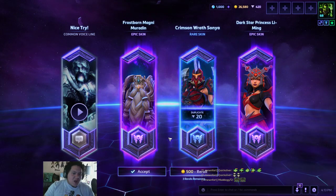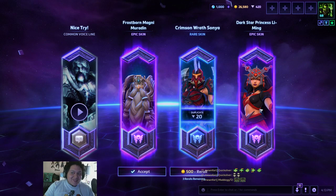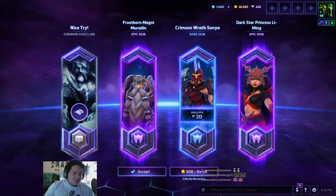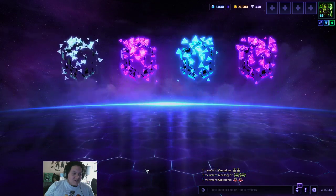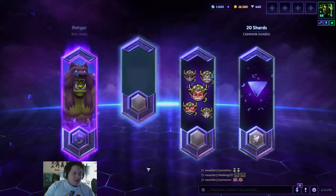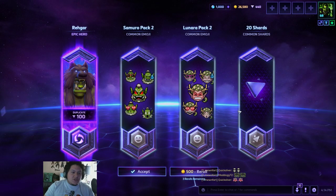Ooh — two epics! Dark Star Princess Li Ming. Hello. And Frostborn Muradin — that's kind of cool. I already have you, Rhaegar, but I will take those shards. Shards are awesome.